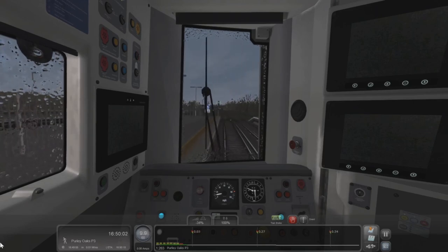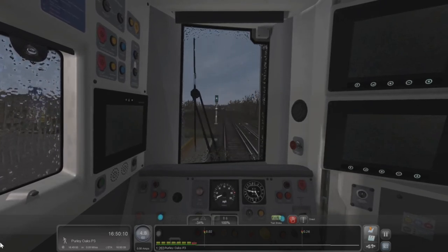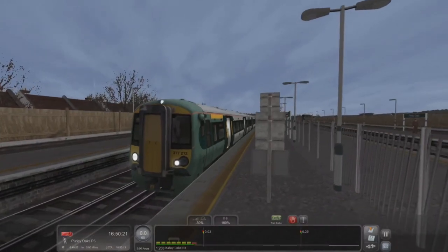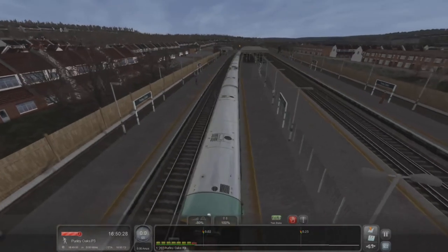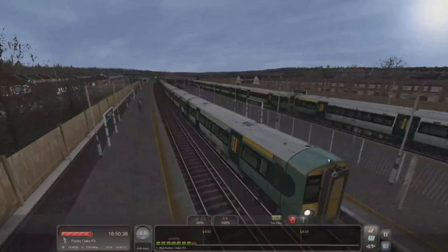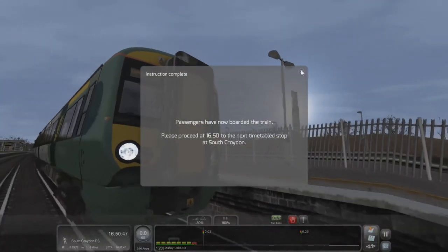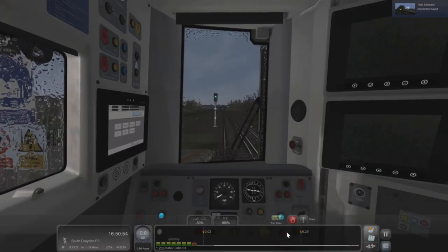It looks like you can only accommodate an 8-coach service here to the end of the platform. Here we are — doors, Purley Oaks. Another service — one of the fast ones, probably up from Brighton — 12 cars, whizzing through, awesome. But now we wait. The next station stop is South Croydon. Let's get a screenshot because why not. Let's go — not too far.